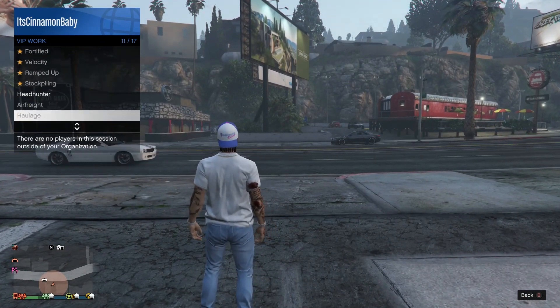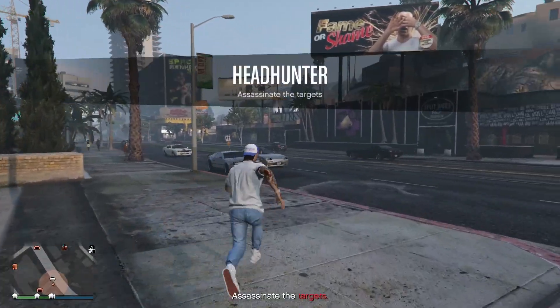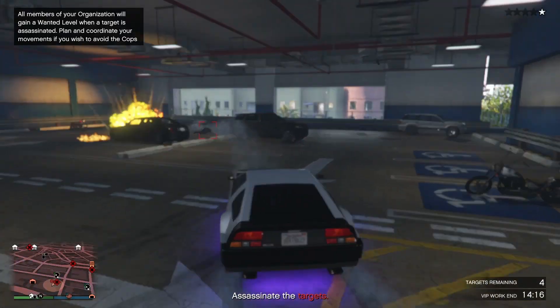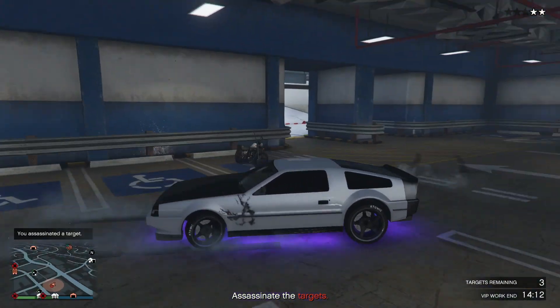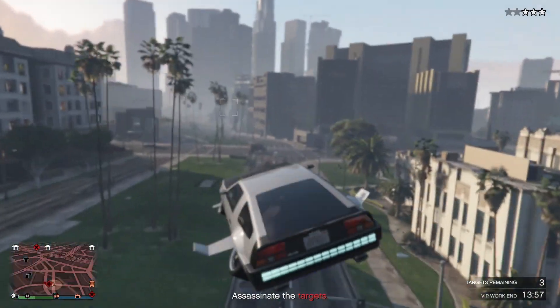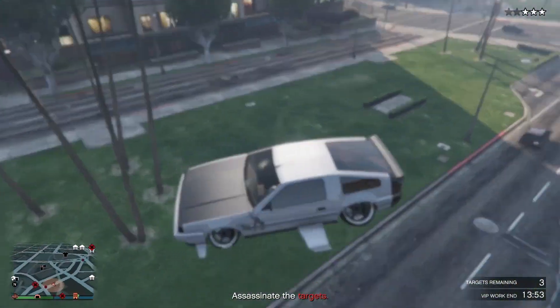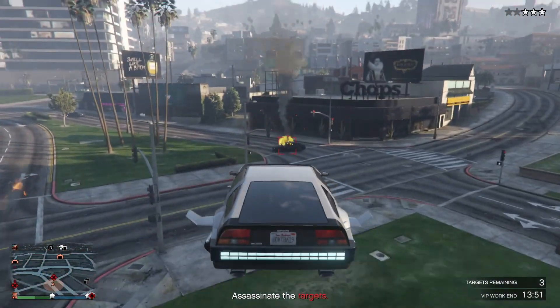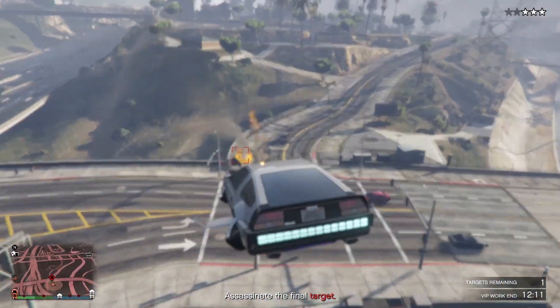As you can see, I go to VIP work and then I go to Headhunter. What Headhunter basically is, is that you go around the town killing these targets that they're telling you to kill. The DeLorean is probably the easiest thing to do it with — that's why it's so freaking easy. After you're done killing all four targets — this is my second target, and this is my last target.